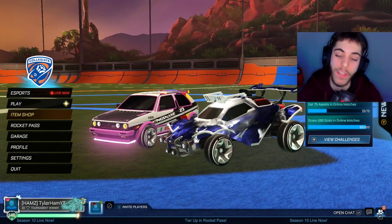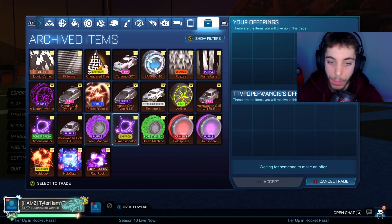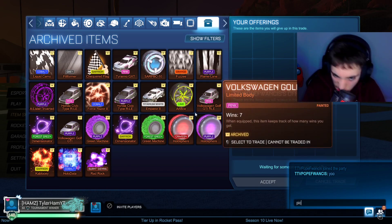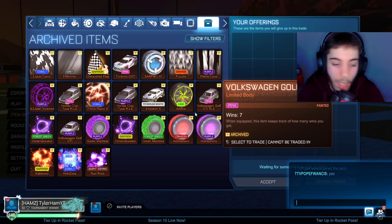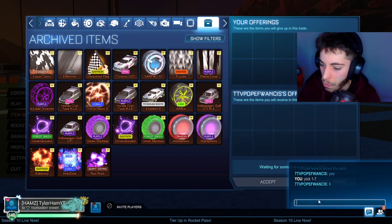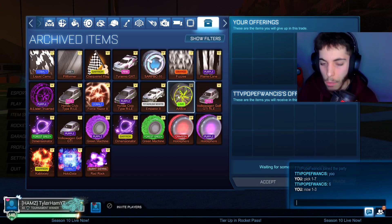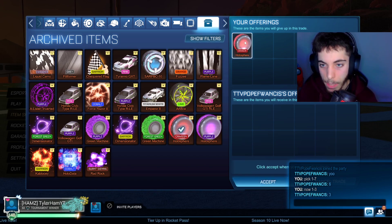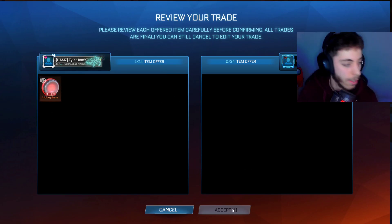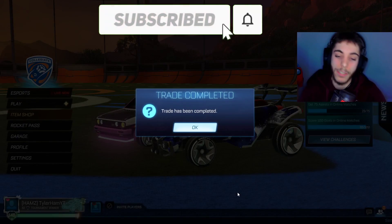This is the 5th person we're going to be blind trading with - the halfway point of the video. This person still has better chances than the last person. Everything has moved around. This guy gets a number from 1 to 7 like everyone else, but he can either pick 7 or 2 for a Volkswagen. He picks 6, then picks 3 from 1 to 3, and he picks up some Crimson Hollow Spheres. Not bad - these used to be my favourite wheels back in the day. GG.